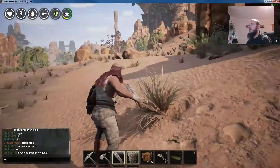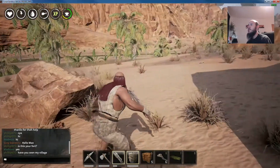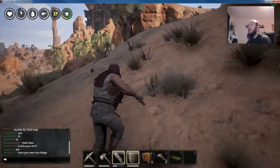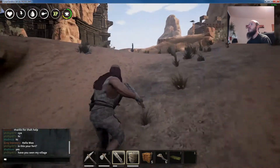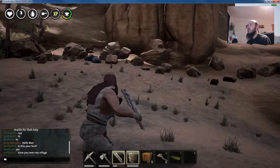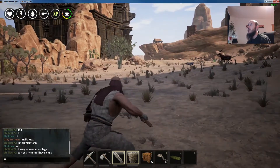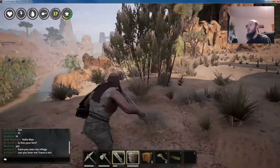After you place a bedroll down, remember to authorize it - you have to click on it otherwise it won't remember you've used it. I've died so many times thinking I placed a bedroll and then spawned in the desert. We've got some iron here - these little rocks are iron, which is great. There are spiders too, which is bad, so we don't want to go that way.